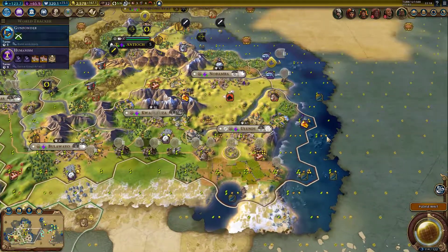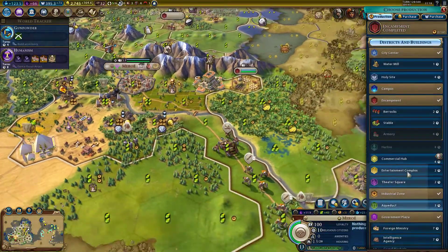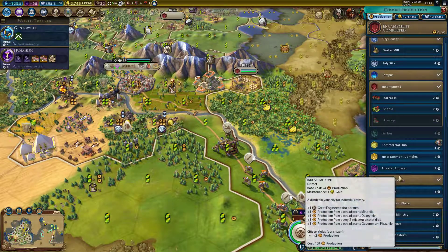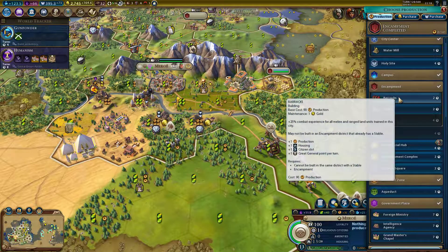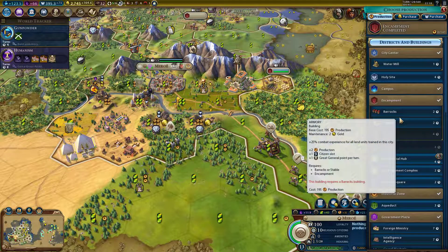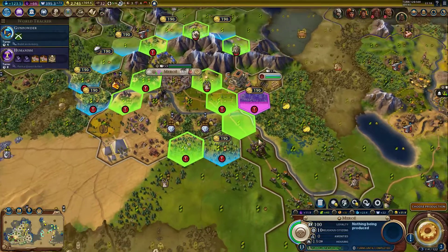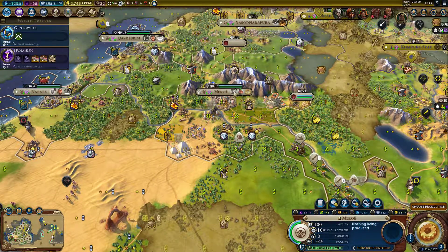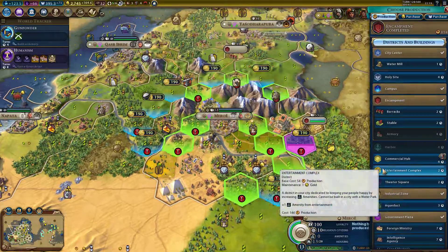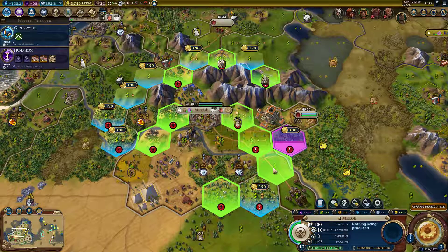Will they attack us, or are these denouncements just...? Choose production. We have an encampment. Commercial hub would be crazy, but we don't have amenities. Is it entertainment time? I think it's entertainment time. What are the bonuses? We are close with amenities. I think we will build an entertainment complex — just here is fine, I think.